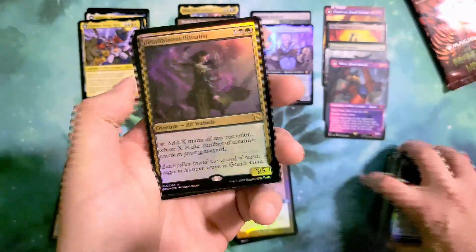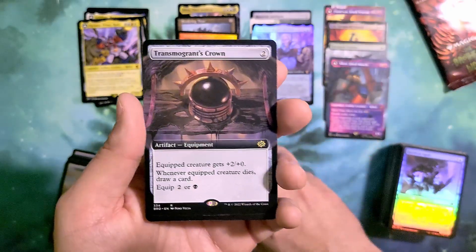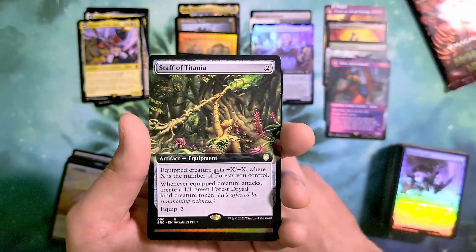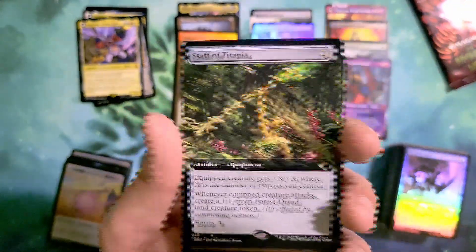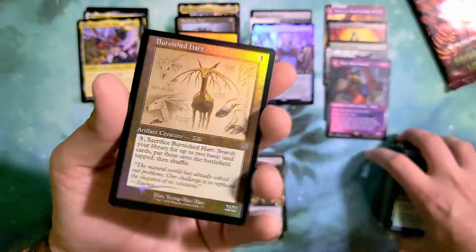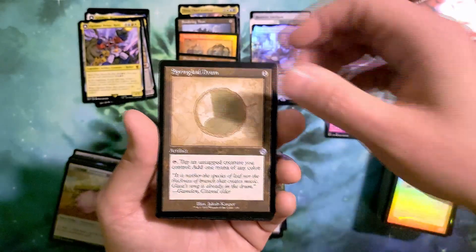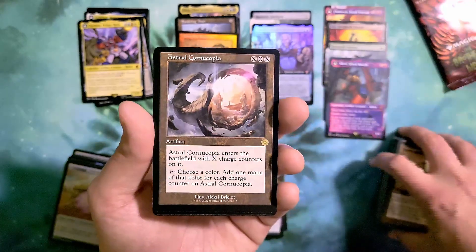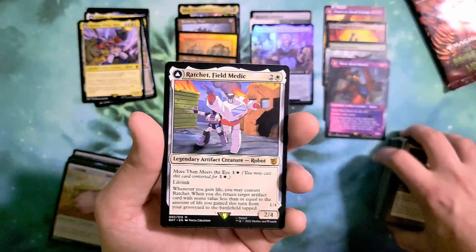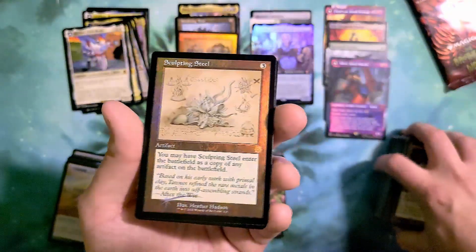We got Bloom Tender ritualist in our pack foil, going to follow this up with Transmogrant's Crown in extended art non-foil. Staff of Titania — great hit — in extended art non-foil. I'll follow with a Burnished Hart in schematic retro foil. Leaf Gilder in retro non-foil, Astro Cornucopia in retro non-foil. Ratchet is going to be our regular stock version, and we finish with Sculpted Steel in schematic retro foil.